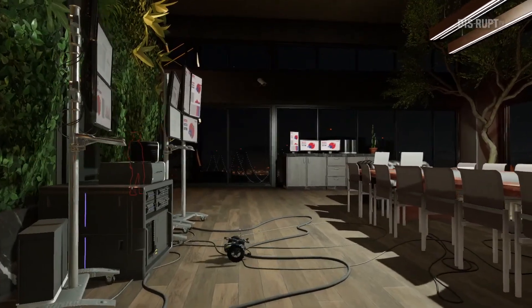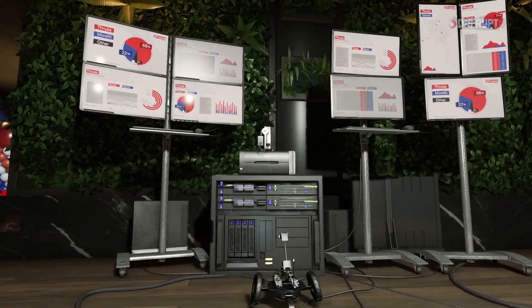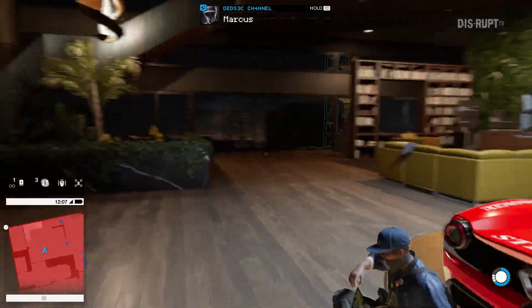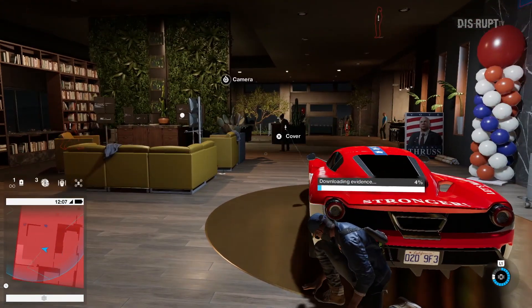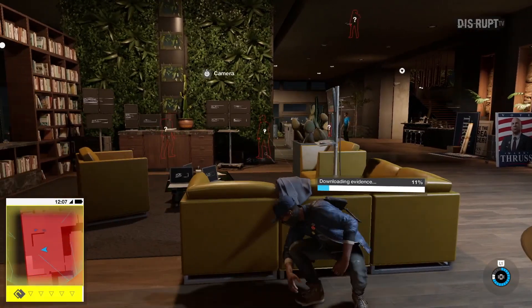We finally manage to reach the target computer. The drone is customized to allow interaction with the computer and set up a wireless transmitter into the network. You're in — do your thing. While we are downloading the evidence of the politician's corruption, the guards are now searching for the intruder who accessed the system.